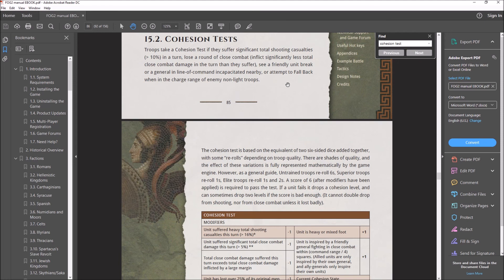Keep in mind, it appears that the unit doesn't need a clear path. For example, you could have a unit fall back and it could be within range of another enemy unit. Even though that enemy unit might not be able to actually get at the unit that's falling back because of zone of control rules, it's still considered within charge range, and you will still have to take a cohesion test.